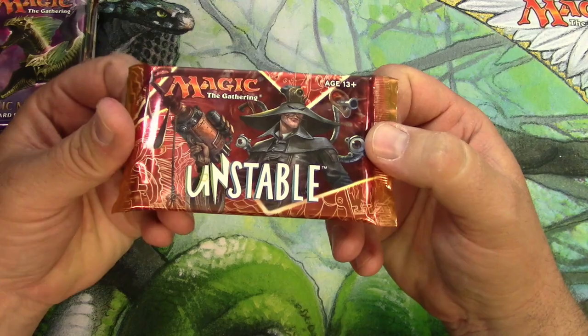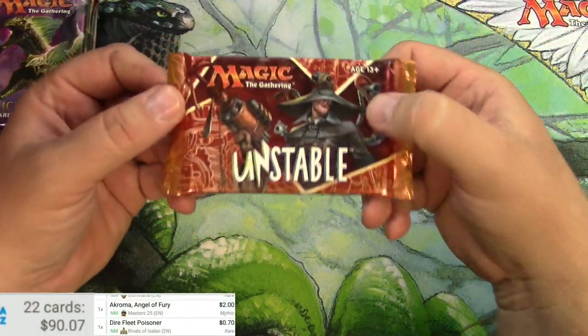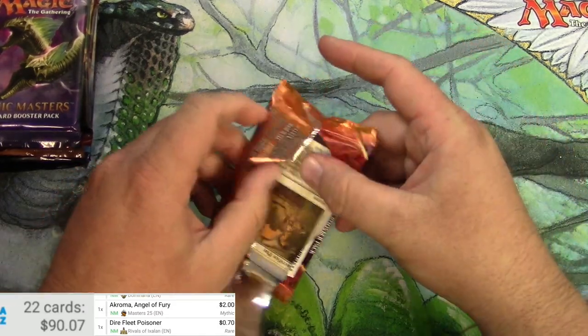Here we go with Unstable. Turn on the scanner. That's our total from the first two sections. This one's already partially open — let's get it going. Unstable.